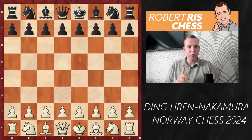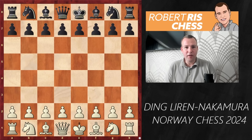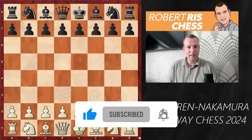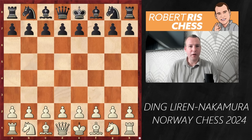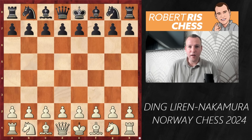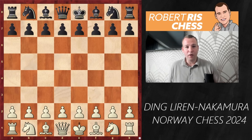Dear chess fans, in this video we are going to check out the game of world champion Ding Liren playing with the white pieces against world's number three Hikaru Nakamura. It's a big game but most of all it's very interesting. Do hit the subscribe button, give this video a like, and if you enjoy my videos please consider making a small donation. I really appreciate all your support.